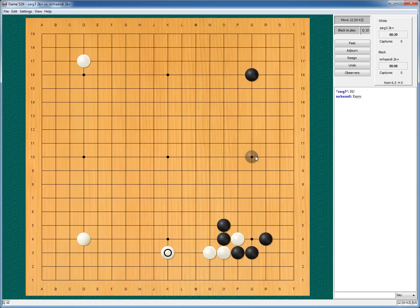I think my opponent could then play a double wing or Chinese. And I will go for this side and continue this framework development. Let's do a framework game. Or he will approach. Okay — and I will also approach.